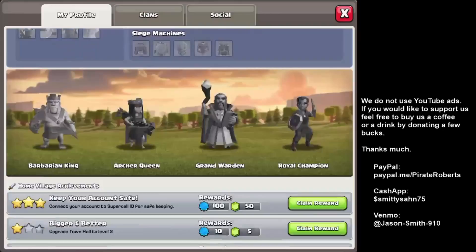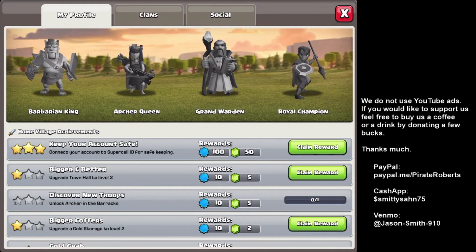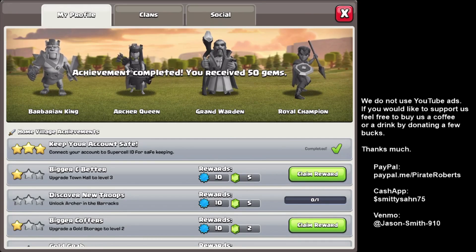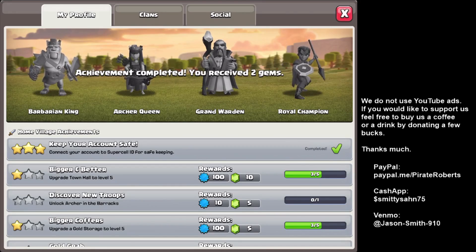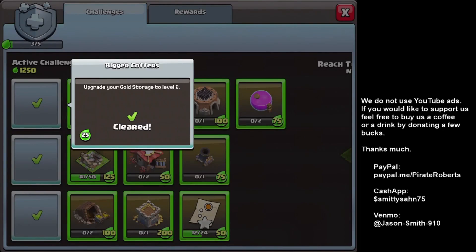Logged in and created a Supercell ID for the account. Normally it only gives you one star, but creating a Supercell ID gives you all three stars. You get 50 gems, an upgrade, and all three gold storages leveled up too.